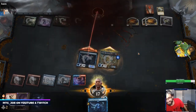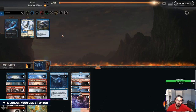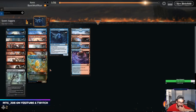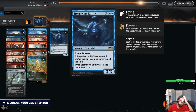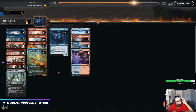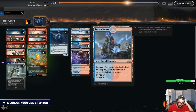Stormwing Entity felt sweet there! Jund Food — so we want the exile effects and graveyard effects. Do I want Gusts? Probably not. What are we cutting? They have Claims which are a little concerning. I'm gonna cut See the Truth on the play. Probably Terramander just because it dies to basically everything else that will have more toughness.